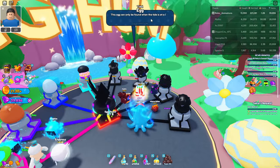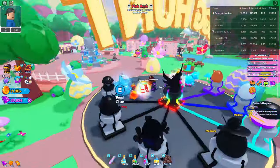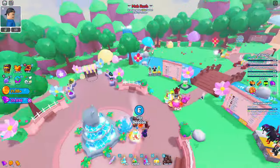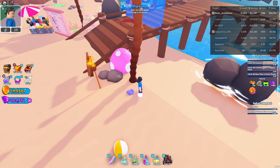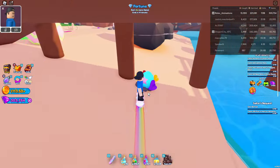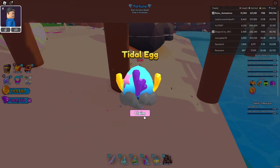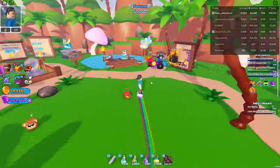So the next egg we can find is the tidal egg. The tidal egg can only be found when the tide is at a low, which is an hourly occurrence in Sunset Shores. So every hour we will see a message pop up that says the tide is low. When we see that message, we go to Sunset Shores and under the bridge is the tidal egg.